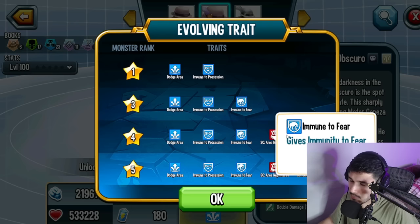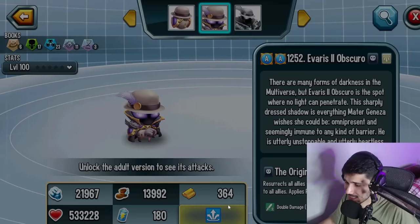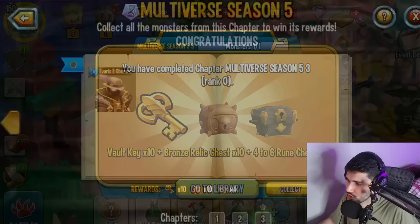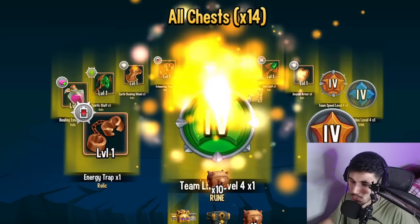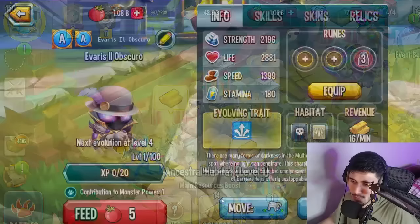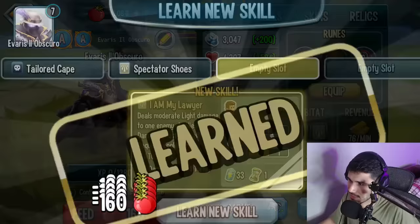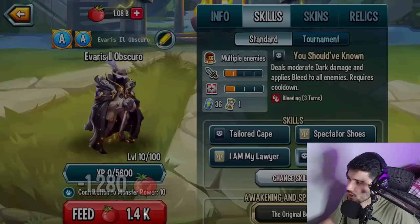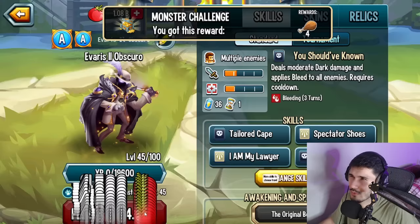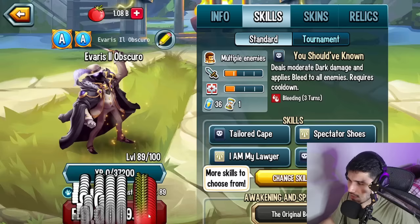The original boss ultimate resurrects all allies with 50 percent health and applies double damage to all allies, plus possession to all enemies — it literally looks like a supportive ultimate. He also has Dodgy Area, immune to possession, immune to fear, immune to nightmares, and evasion status. Some pretty good trait coverage. We only have it at level 100, so let me collect those rewards — you get them straight away when you hatch the egg.